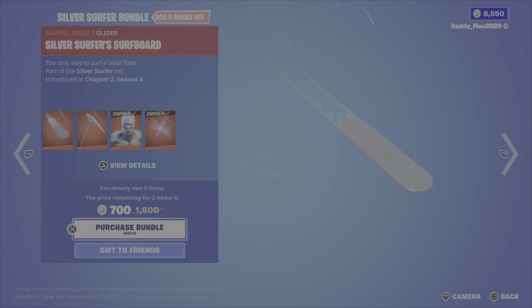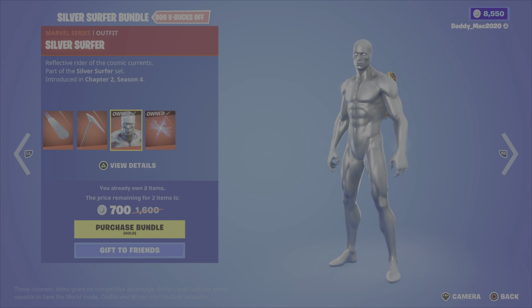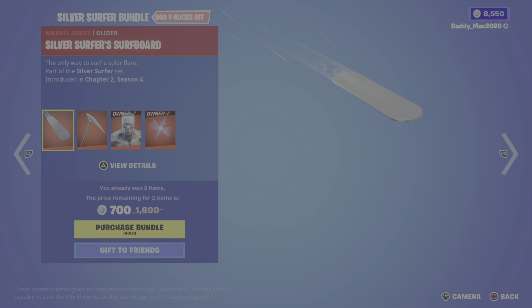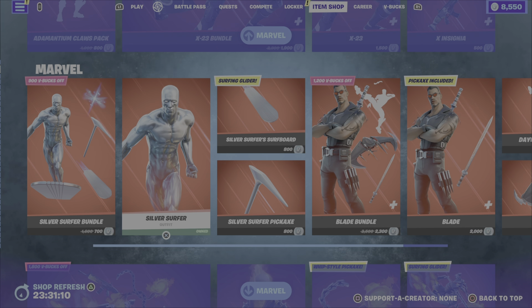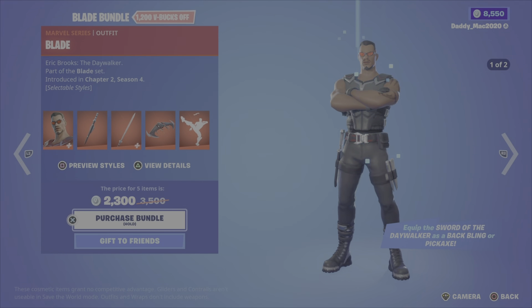Next up, the Silver Surfer bundle featuring Silver Surfer from Chapter 2 Season 4. You also get the Herald's Star back bling, Silver Surfer's Surfboard glider, and the Silver Surfer pickaxe. I do own two of the items so it's showing 1,700 V-Bucks for me — I imagine it's maybe 1,600 normally. Otherwise you can get the outfit with the back bling, the pickaxe, or the glider on their own.